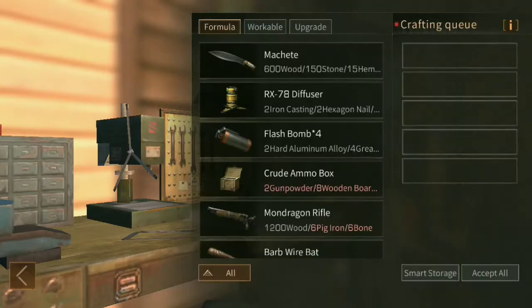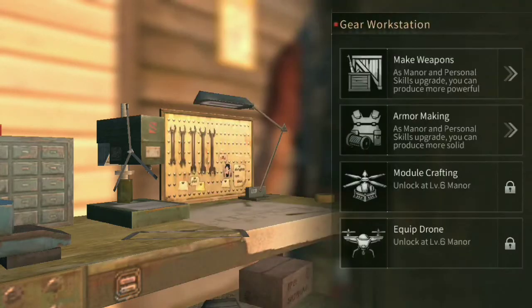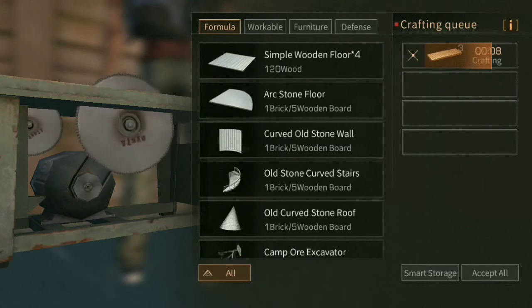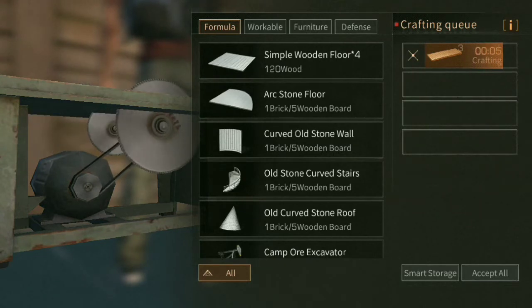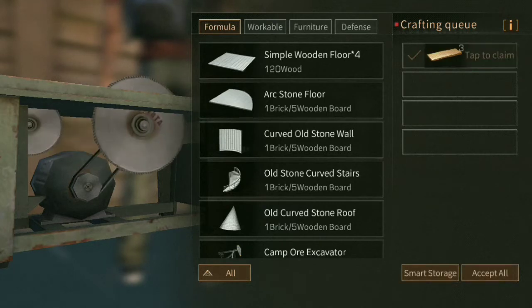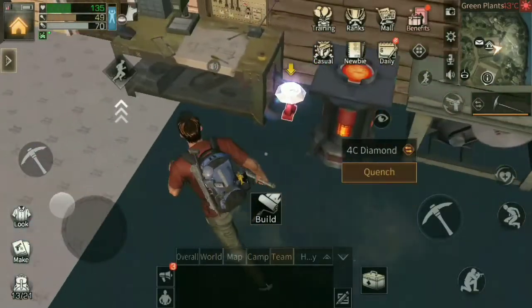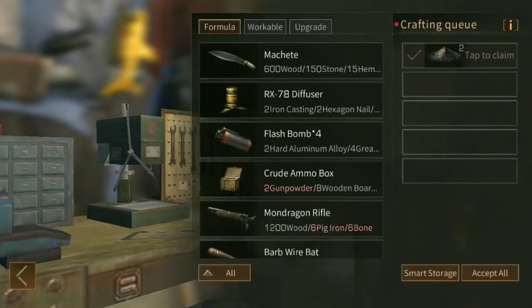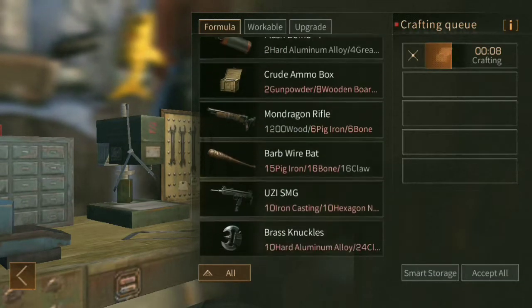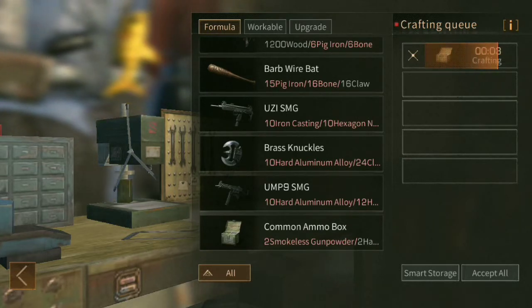Now we are going to do this from the beginning. The Amombas are going to create the materials. We will create the wooden board from gunpowder. Let's create the mission on the other workshop. If we can use the gunpowder, we can use the ammo box.